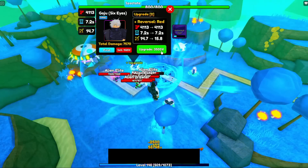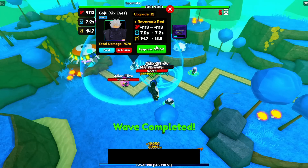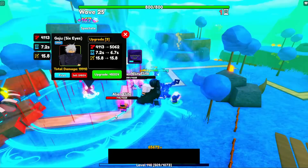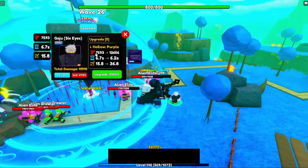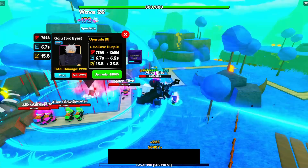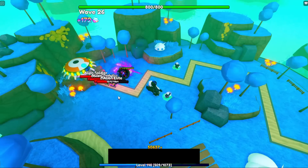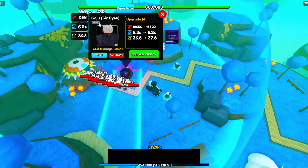On upgrade three he will gain the ability called Reversal Red — looks pretty nice. On upgrade six he will get Hollow Purple, which is the line one that I love.